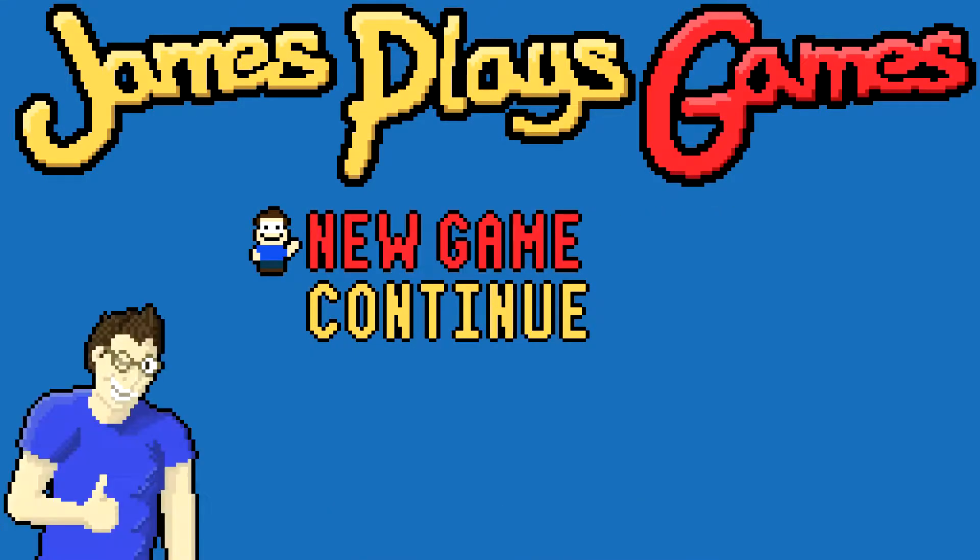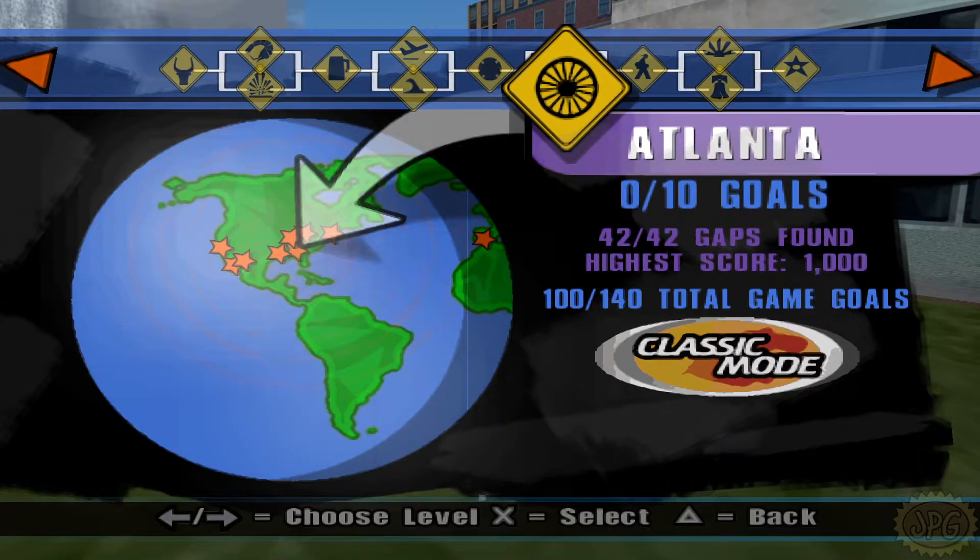James Plays — that's me! Hey everybody, welcome back to James Plays Tony Hawk's Underground 2. We've got ourselves a little triple feature today. We're starting off with Atlanta in the PSP version, then we're going to switch over to the PS2 version for Boston, and then back to the PSP version for the final time for Kyoto.